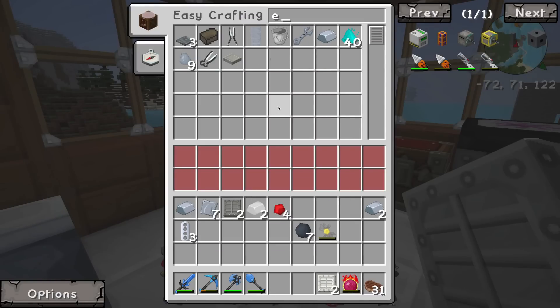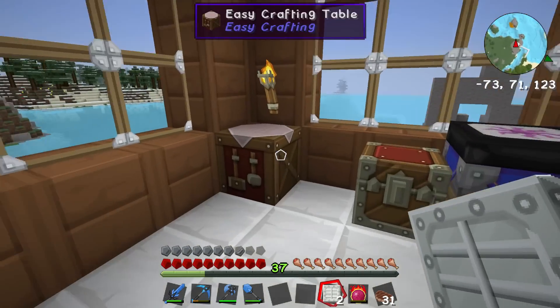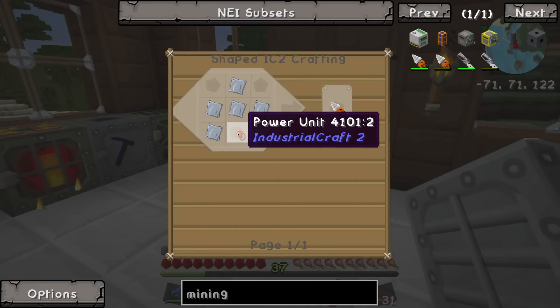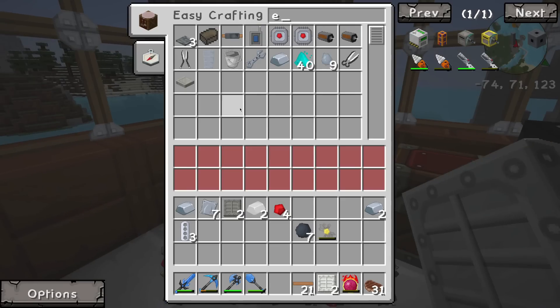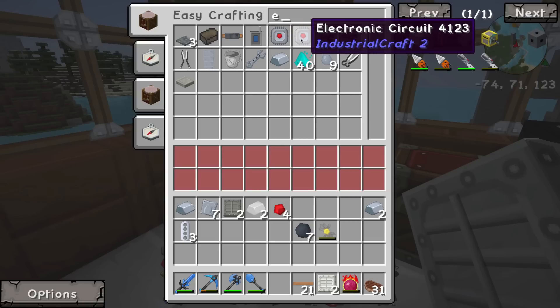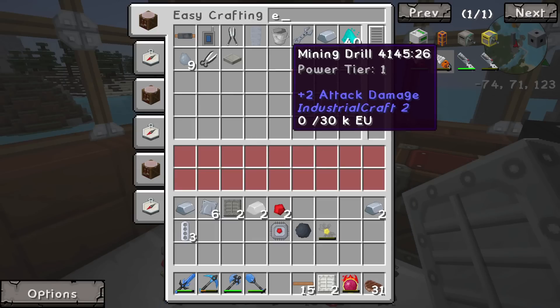Wow, that makes making batteries a whole lot faster when you don't have to do all of that manually. Just wow. Good grief — that was incredibly fast. So what do we have left here? We've got all of the iron plating bits, we've got the batteries. Now we just need to make an electronic circuit. Once we have all the items in our inventory, we should just be able to come over here and click electronic circuit. Boom — there's our electronic circuit.